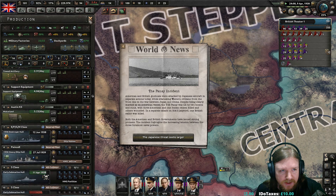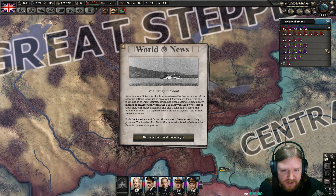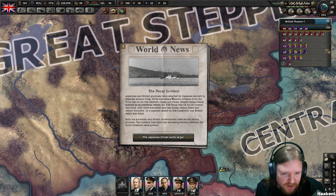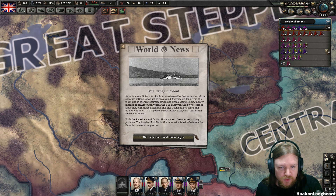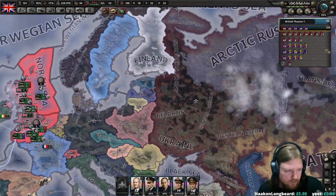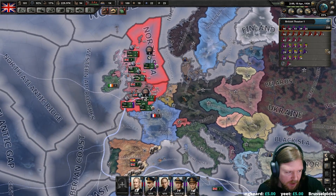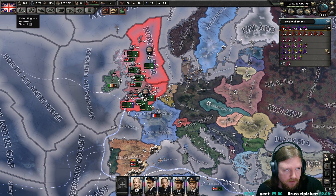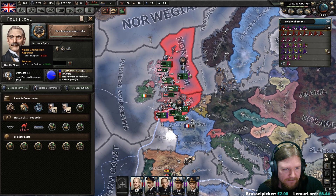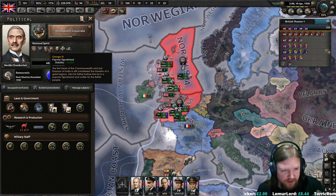The Panay incident: American and British gunboats were attacked by Japanese aircraft in separate actions while evacuating Western civilians from the front line of the war between Japan and China. Is Edward VIII going to remain our glorious king? No — George VI already is. King George is the popular figurehead.